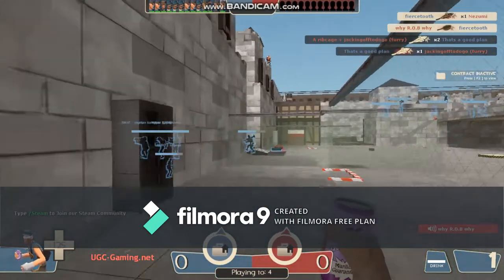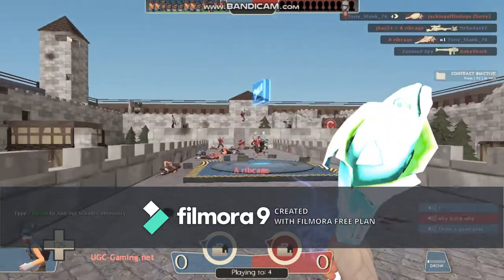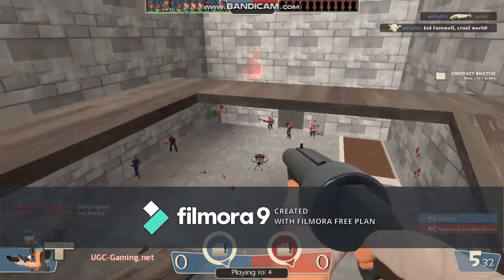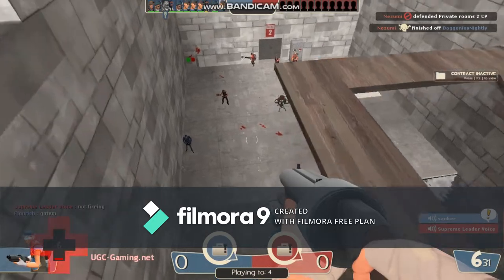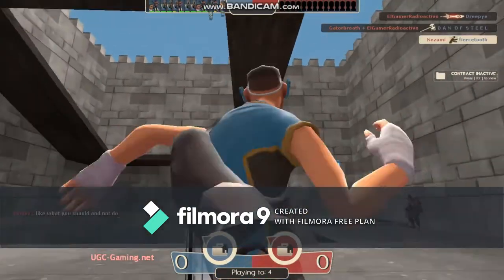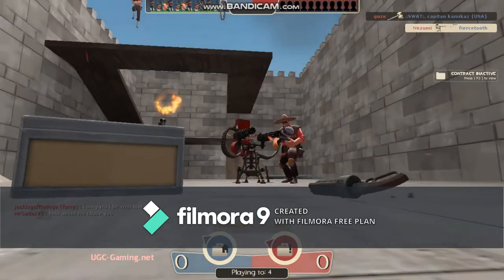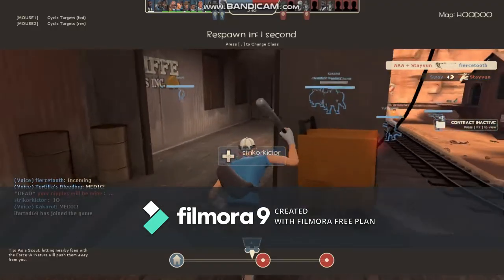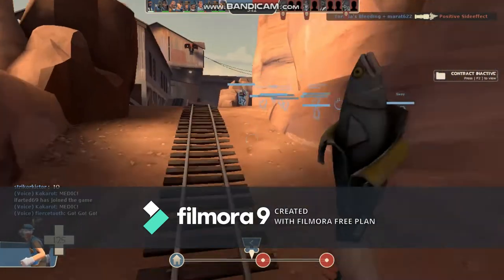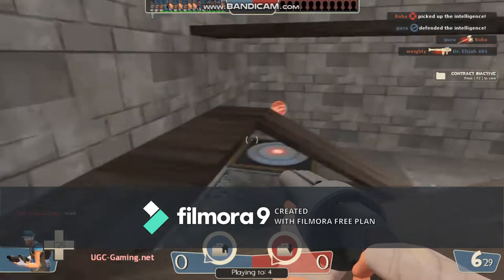Last but not least, we have to go over counters. Scout has three major counters: the Pyro, the Sniper, and the Engineer's nest. Best advice for dealing with these counters though? Don't. Pyro will absolutely set you on fire unless you're a god at aiming, Sniper will blow your brains out unless you can dodge effectively, and don't even get me started on those level 3 sentries. But what Scout does counter is medics. Medics usually have a big, strong heavy protecting them, but when their team is distracted, that's when you strike. Using your speed and mobility, you can take out their medic and hopefully make a quick getaway.